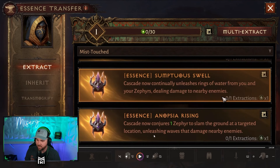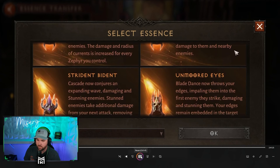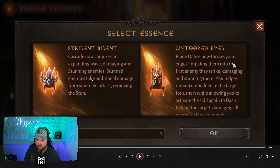Cascade now conjures one Zephyr to slam the ground at a target location, unleashing waves that damage nearby enemies. Cascade now conjures converging currents around you, damaging and knocking back enemies — the damage and radius of currents is increased for every Zephyr you control. Cascade now causes you and your Zephyrs' attacks to release waves at enemies you hit, dealing damage to them and nearby enemies. Cascade now conjures an explosive wave damaging and stunning enemies; stunned enemies take additional damage from your next attack, removing the stun.